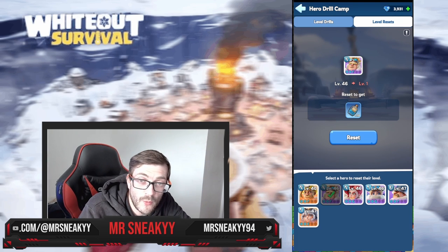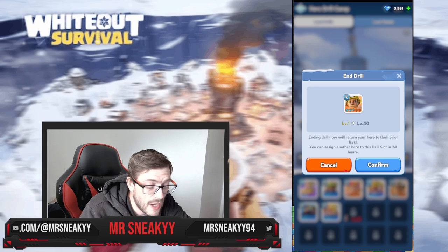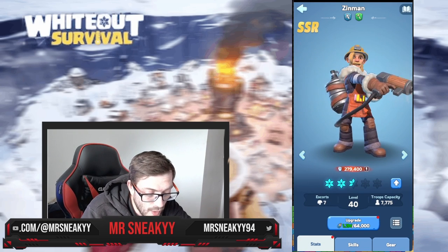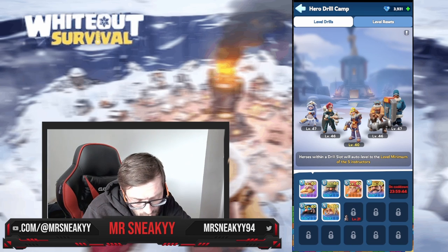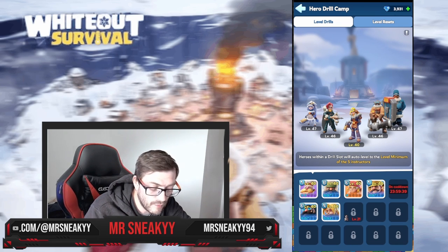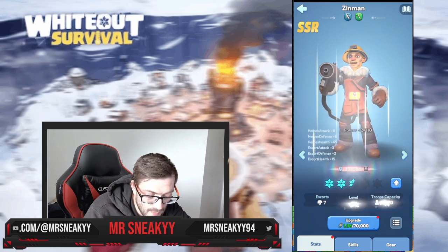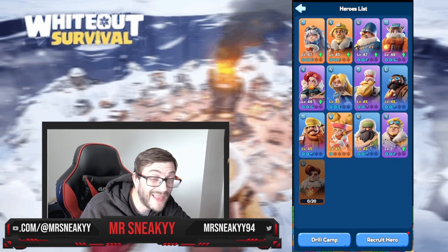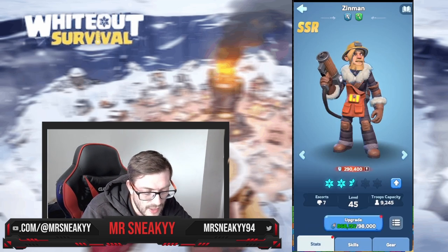Right now we can reset over 1.1 million XP on our Bahiti. By doing that, we go to the drill camp and remove our main guy — he's currently level 40. The drill camp takes the lowest level of the main 5, and with that main 5 it will boost up all the levels of the other heroes. Every hero in my arsenal in the drill camp is level 40. So I can increase the level of Zinman by 5 levels, and now you can see all those heroes have just leveled up 5 times as well, still gaining all the stats at that level. It's a really cool and user-friendly concept.